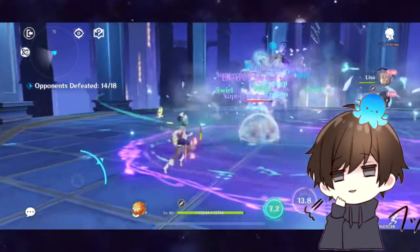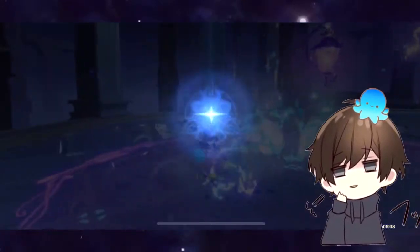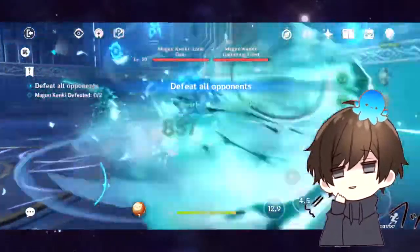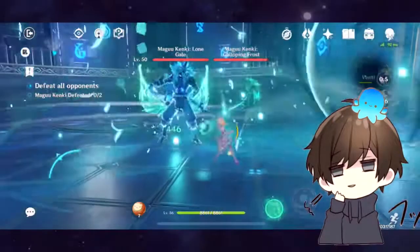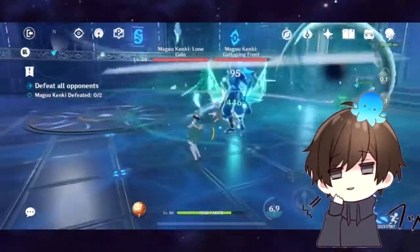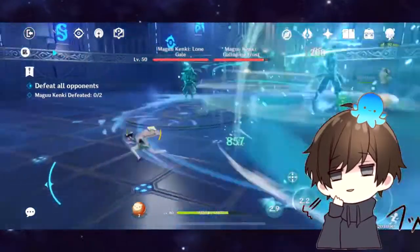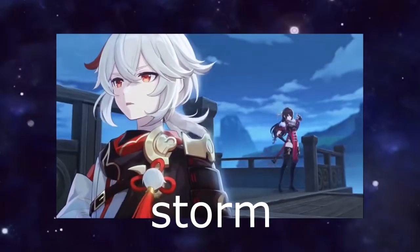If you're pulling for Kazuha because you like his character — he looks cool, like a samurai — go ahead. But if you're looking to make your team better, calm down. There are lots of cool characters coming your way. Hold on to your primogems, because as Kazuha said, a storm is coming.